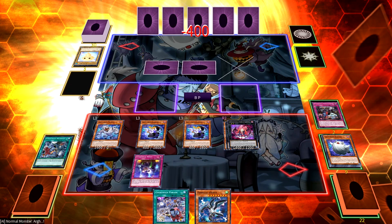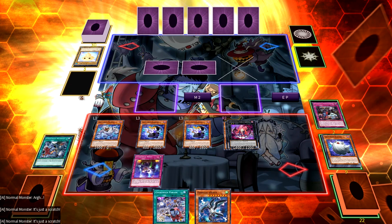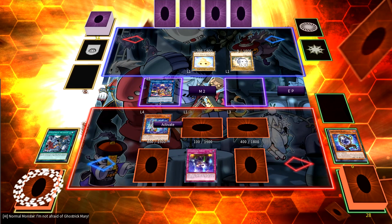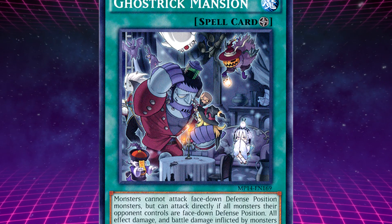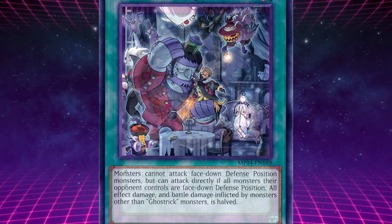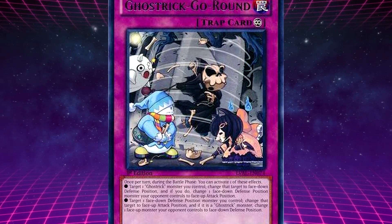However, that doesn't mean you can't still be attacked directly. So the idea is: you flip all your opponent's monsters face-down, then make all of them attack your opponent directly. Then after the battle, you flip all your monsters back face-down, and when your opponent attacks you, you can defend yourself with the field spell card, which will halve all damage to you, or use the many Ghost Trick protection cards.